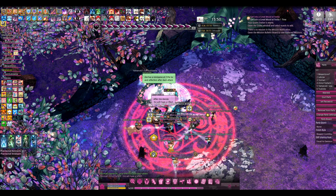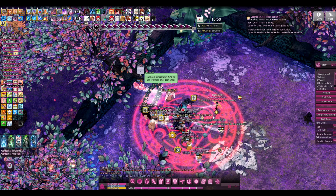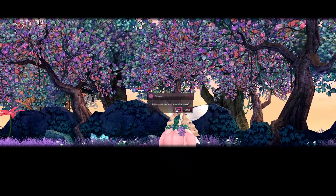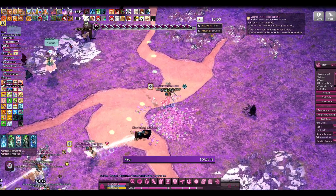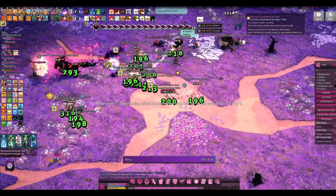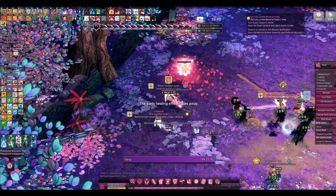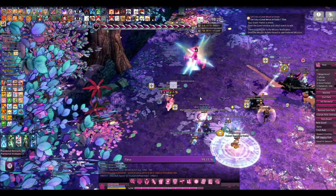Some of our party mates haven't run this before, so we're giving them a lowdown in chat on the mechanics. This boss has a few special mechanics. The first and most deadly is that she has the ability to instantly kill you. She also has this Spiral Spin attack where she sends out a lot of petals. After she does a linear dash, she gets this red umbrella — while that's active, attacking her reflects damage. So don't attack her while that's active, and also be wary of the petals.